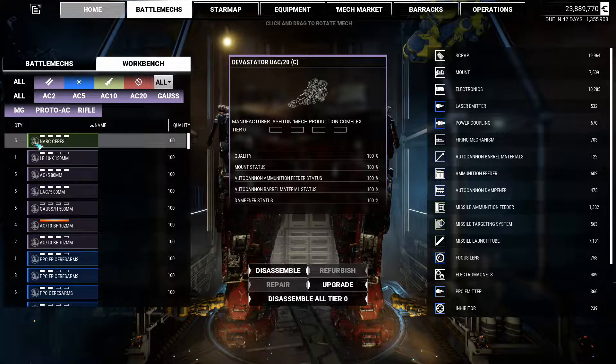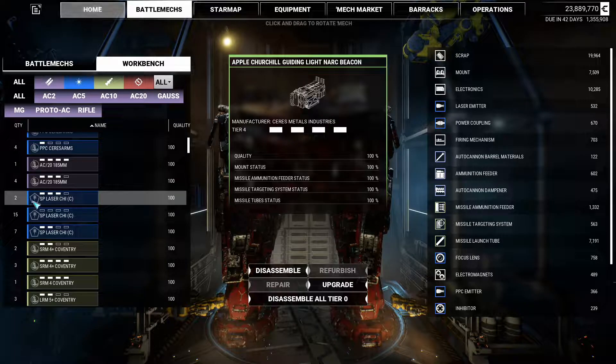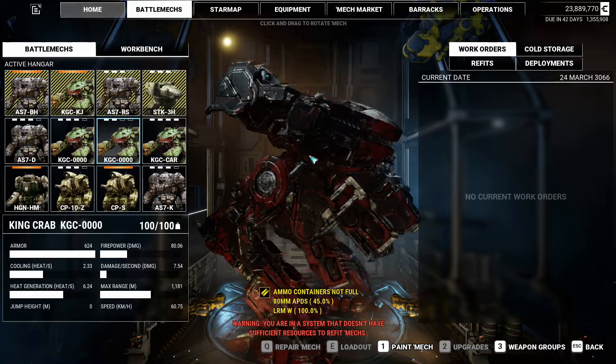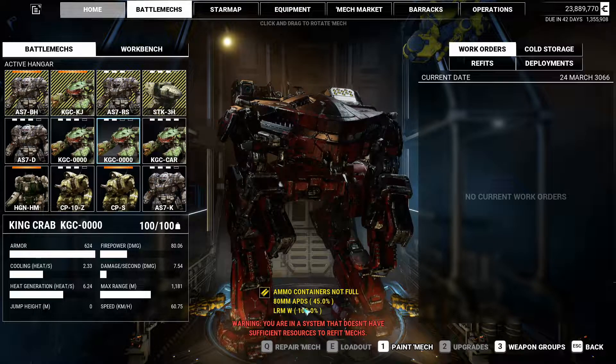we've got icons on weapons, whether they're from Inner Sphere, like this one, or from the clans, like this one. I'm sure there's way more changes that have been made. I also think last time I looked at you, you had 100% ammo, and now you have 45%. I think that may have been another change.